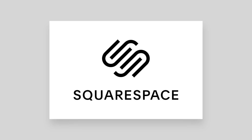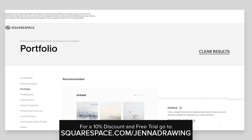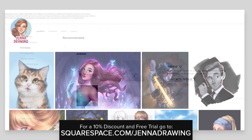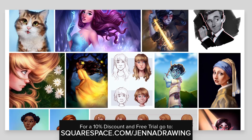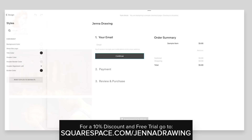Thank you again to Squarespace for sponsoring this video. As a student I'm always looking for ways to display my portfolio, and with Squarespace it's super easy to set up a website. Their portfolio and galleries feature and image blocks ensure your photos always look exactly right. You can also use the Squarespace Commerce platform to sell your work directly. Head over to squarespace.com/jennadrawing today to get a free trial and 10% off your first purchase.